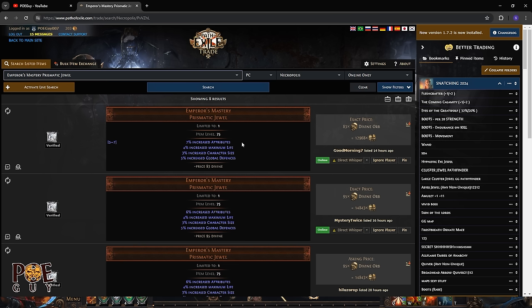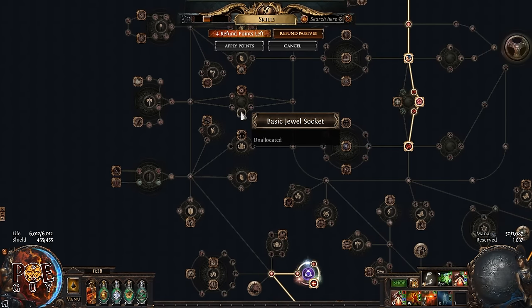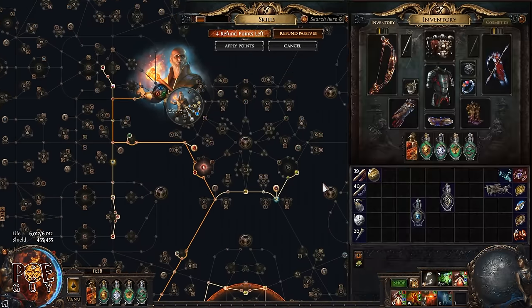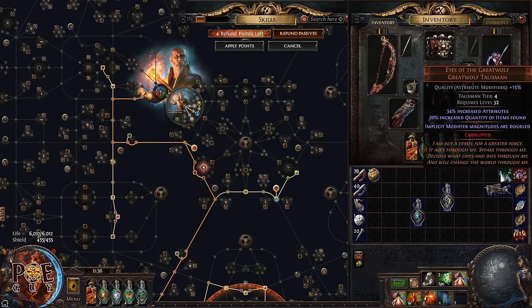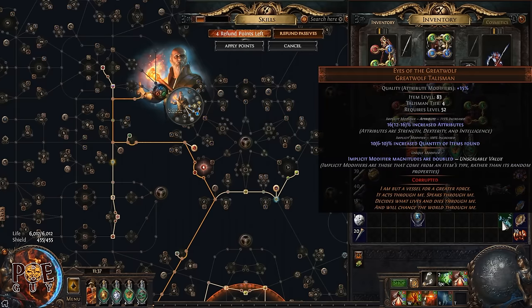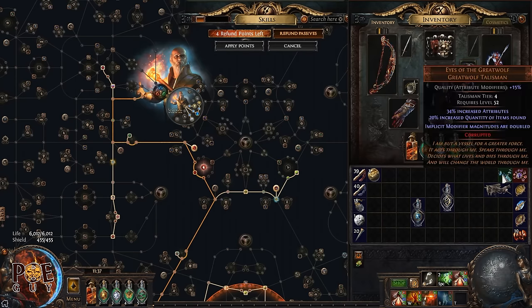Emperor's Mastery increases attributes by 7% — this also helps with Mage Bane to cap spell suppression, gives more maximum life, and more global defenses. This is the last upgrade at level 100. You can also swap your Astramantis for a Greatwolf Talisman with 32% attributes as perfect roll, and look for critical strike chance to attacks and increased chaos damage as the second modifier.